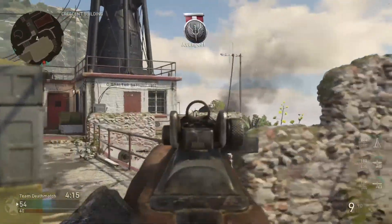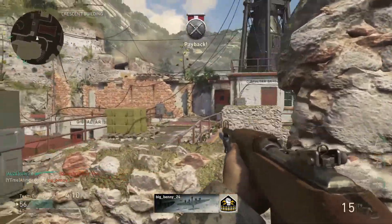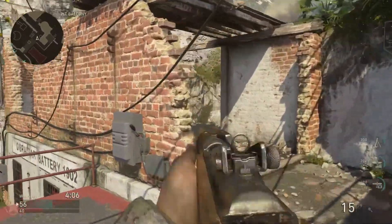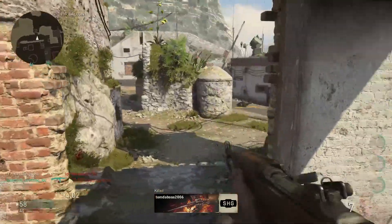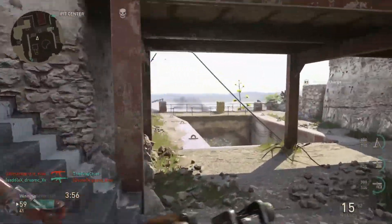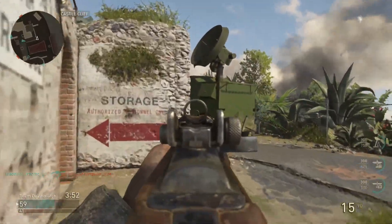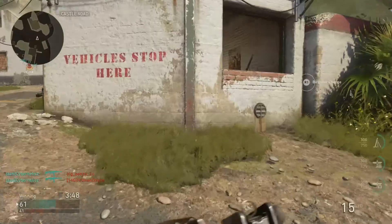Honestly, you're going to put in work with this thing. I feel like this is even better than the STG. Although the STG is fully auto and melts, if you're on a head glitch against an STG that's on a head glitch, you're going to destroy them. What I personally found was really effective with this weapon is high caliber — this gives you bonus damage to the head and you just pick people off like it's nothing. It can get you two-shot kills at some ranges and you guys should definitely try it out.